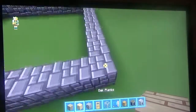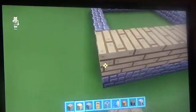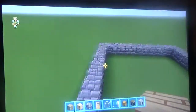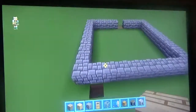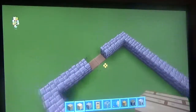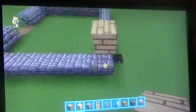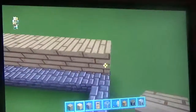Then you want to go with your oak planks and do two solid rows. You can pick where you want the front of your house to be — it's going to be right here for me. These two blocks are going to be my door. Then you just want to do a line of oak planks going all the way around your house.